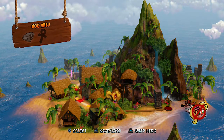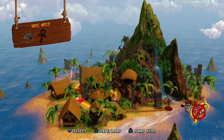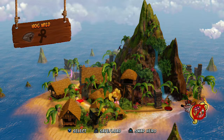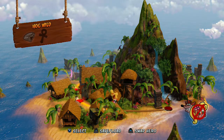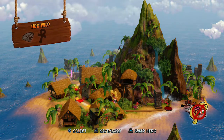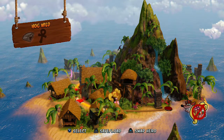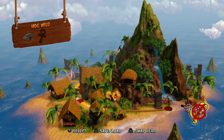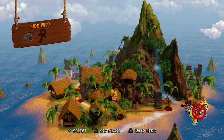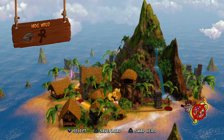So that'll be it for this part of Crash Bandicoot: the N. Sane Trilogy. It wasn't much more productive than the last part — we still only got one gem. But we did beat a boss, so that's one thing. Next time we'll be entering Hogwild, and I know you can get the gem the first time in that level. I hope you guys enjoyed this Let's Play part. Like and subscribe, and I'll see you all in the next video.